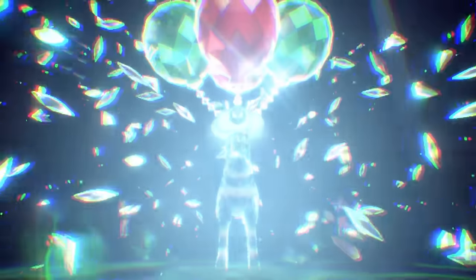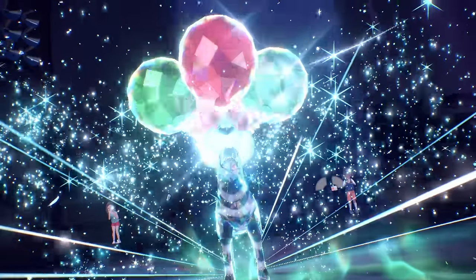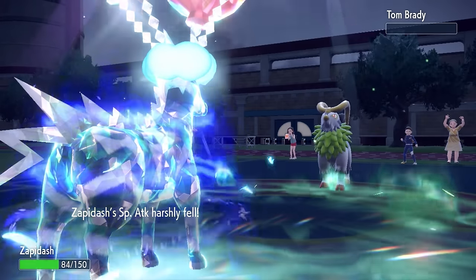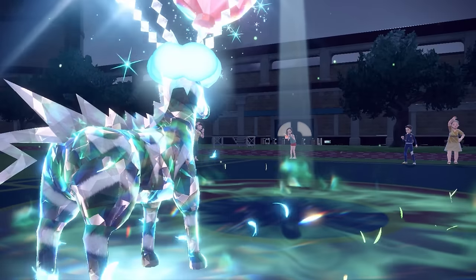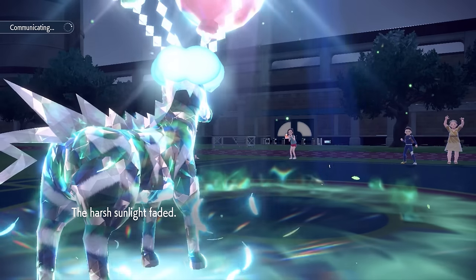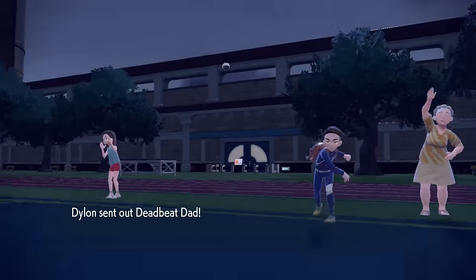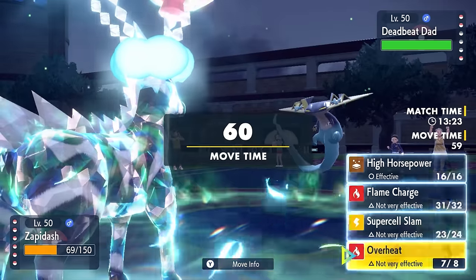I go for Terra Flying, which covers if they want to Terra themselves and potentially dodge an Earthquake. I'm able to outspeed, and Overheat absolutely roasts the Goat, Tom Brady. Having a nuke button in Overheat — especially in the Sun — is really helpful because that Goat was not going to be affected by physical attacks. Overheat comes in extremely clutch. Now floating above the Grassy Terrain, I don't get the healing benefit, and Dragapult comes in.